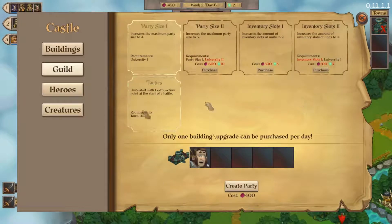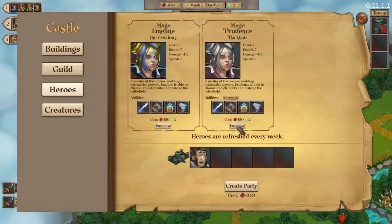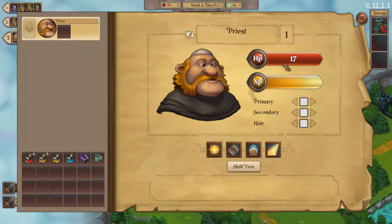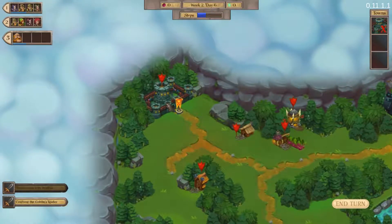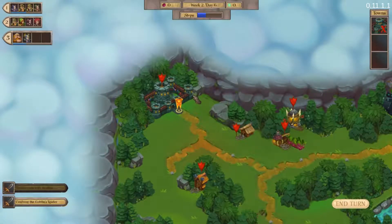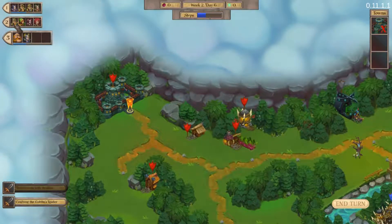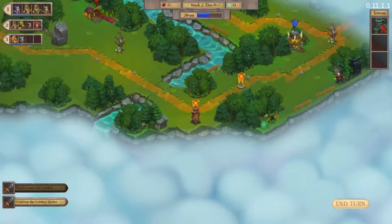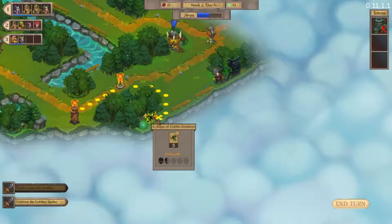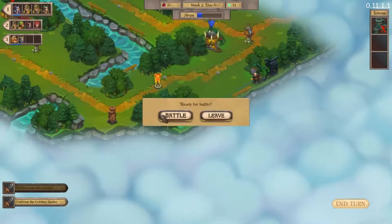We can't buy anything there, so let's go to the heroes and buy Emeline. Then she's gonna join your group. Now you guys have some movement left, so you're gonna go there and battle.